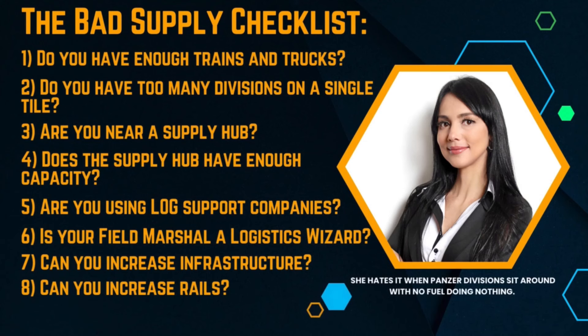So with that in mind, let's take a look at the bad supply checklist, which has 10 items on it. You can only see eight because I couldn't fit 10 onto the flashcard.